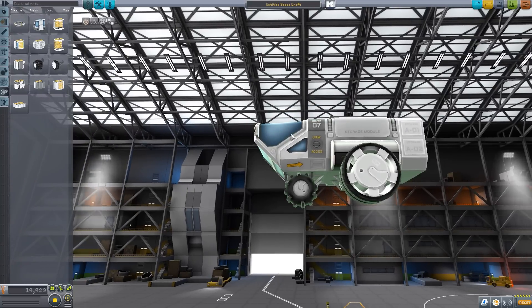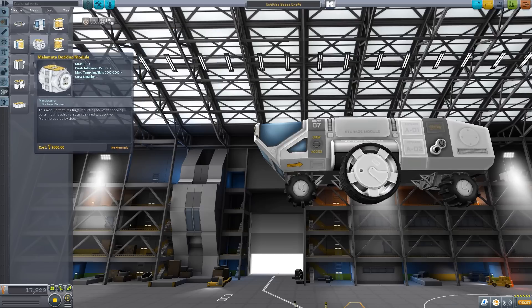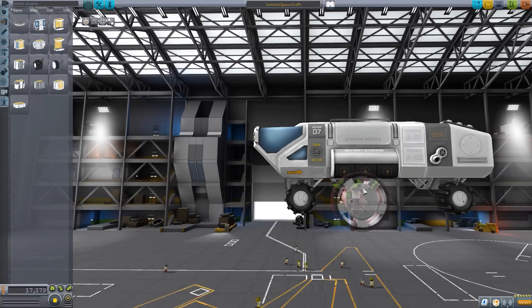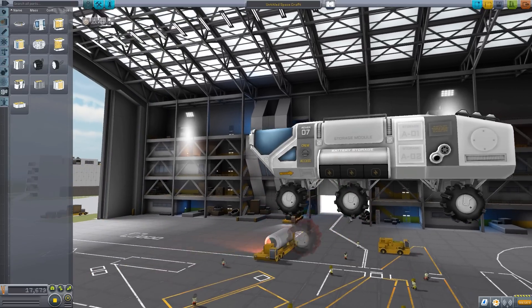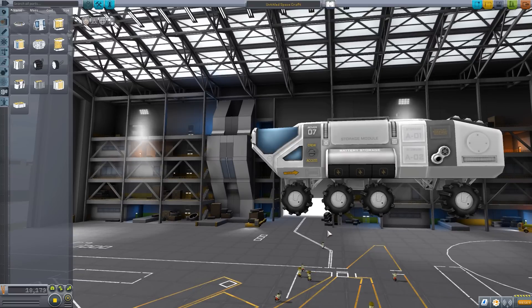One thing you'll notice about the attachment points: on the command pod and the rear end there's just one singular attachment point for wheels. But on any of the interim parts — cargo beds, the docking module, the geology lab, etc. — they actually have three different attachment points on the side. So if you're using big wheels you can put them in the center, and if you're using the smaller ones you can have two wheels supporting a single section, or just have the one in the center.